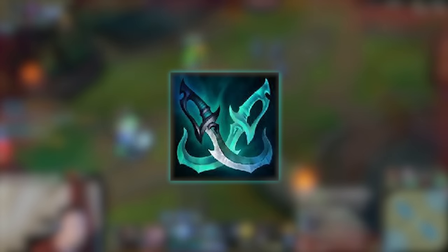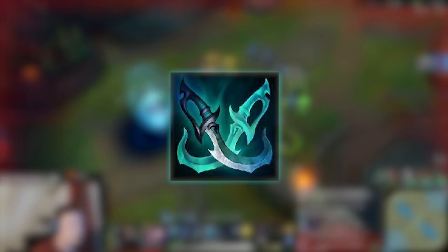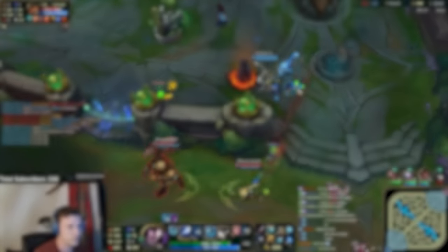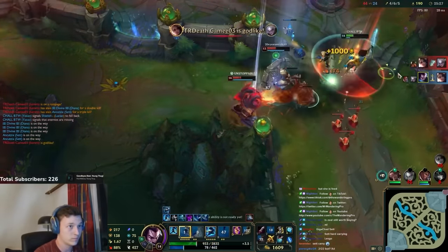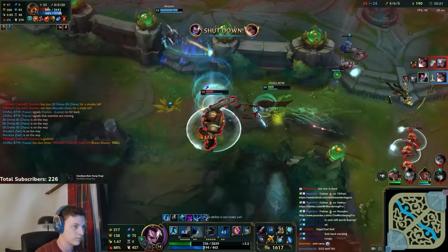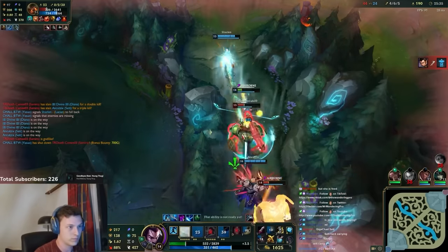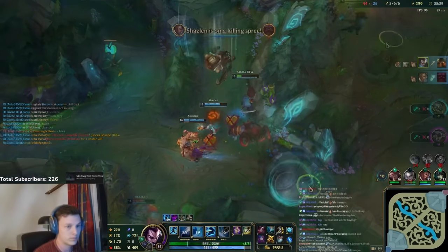Now let's talk about Phantom Dancer. Phantom Dancer gives Yasuo all the stats he needs for a very efficient price at 2800 gold. This item will give you mobility, attack speed, and AD. I like to run Phantom Dancer when I feel like I need more mobility and I want to run Tenacity in my runes. It's a great item if you want to give up some damage for more mobility and attack speed, plus it's a very cheap item.